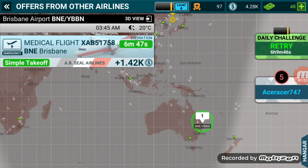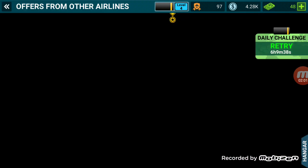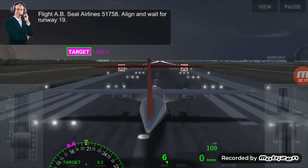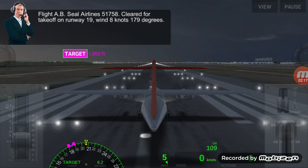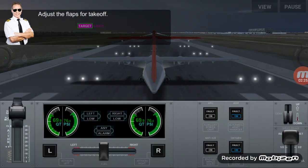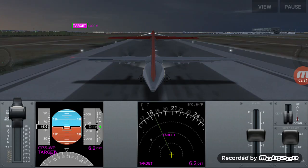Alright guys, for this flight we're going to be taking off in Australia. We are cleared for takeoff, so let's go. Let's do the flap to two.